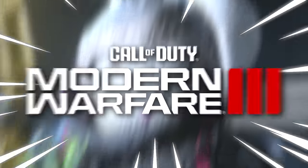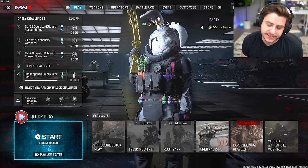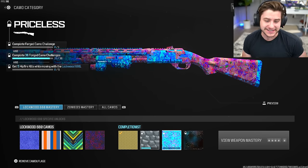What's up guys and welcome back to some more Modern Warfare 3. A lot of people might hate this bunny skin but this is my skin — I've claimed this skin, I like this skin. Look at my carrots. So today we're gonna be unlocking priceless camo.